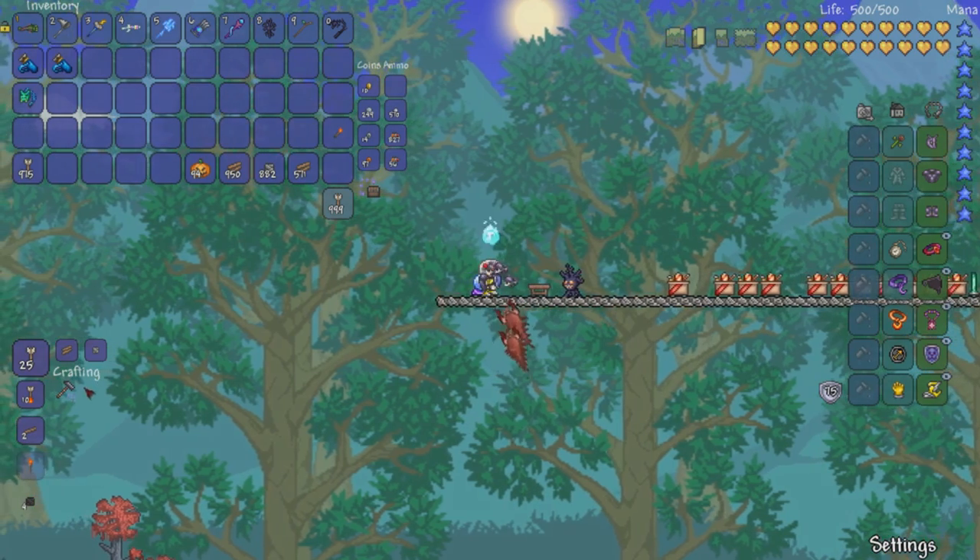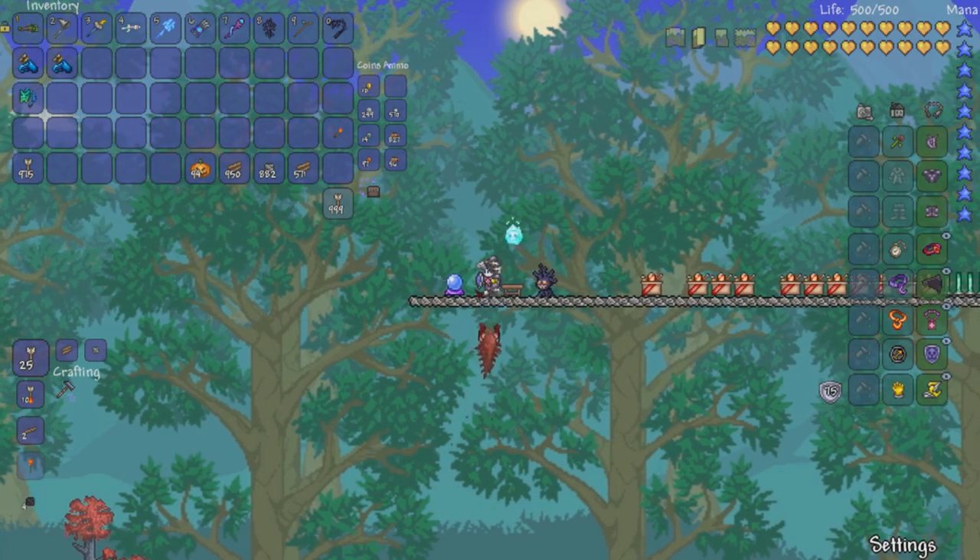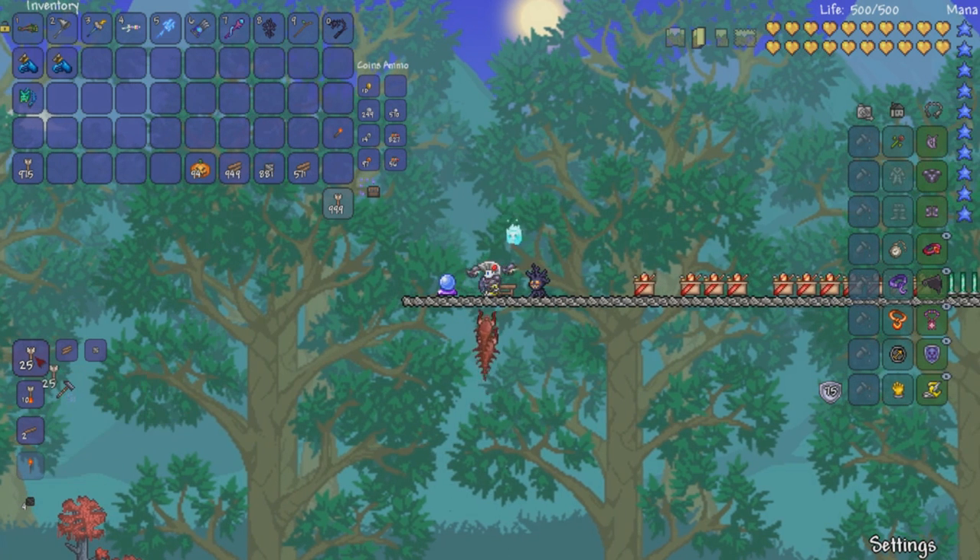What it basically does is you're going to need 3,996 regular wooden arrows, and you're going to need a crystal ball. The crystal ball costs 10 gold and it's sold from the wizard, making this a hard mode item to get because the wizard is in hard mode.